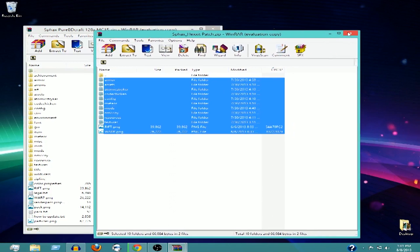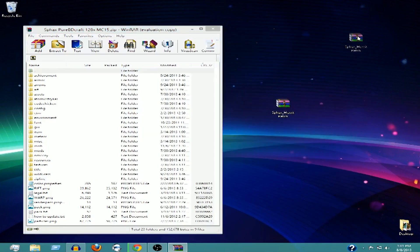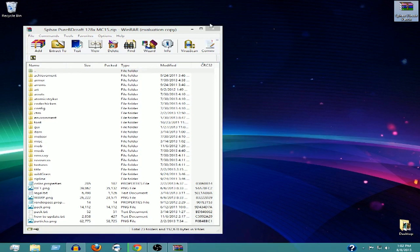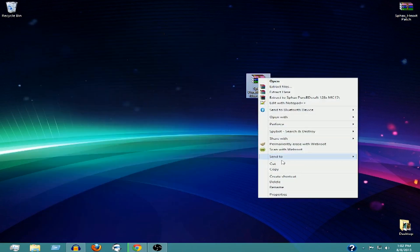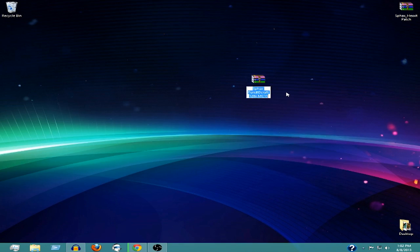Once it's done you can exit out of the Hexxit patch and set it aside — you don't need it anymore. Also, if I didn't already mention it, you're going to need WinRAR or 7-Zip to open these files. If you don't have that I'll leave a link in the description for WinRAR, but you really should have it by now. After you've dragged all the folders and files into your Sphax texture pack folder, it's ready to be placed into your texture pack folder in your dot technic.